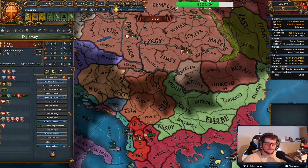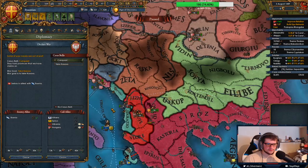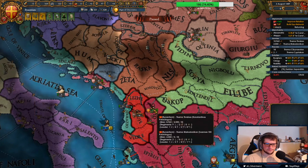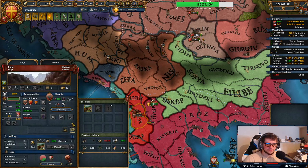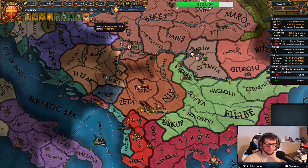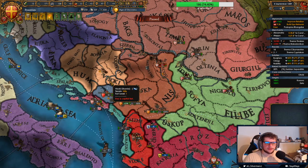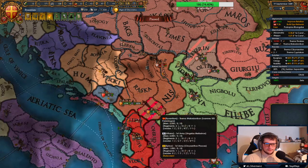Alright, so we've done that. We're going to call Bosnia as a co-belligerent, and I think we don't really need them — I'm going to try to do this by myself. If I'm losing I can just call them in. So the goal is to take out Bosnia first, and then Serbia, because Bosnia only has one castle to take out. I think it's a 2-1k castle, which makes it easier.